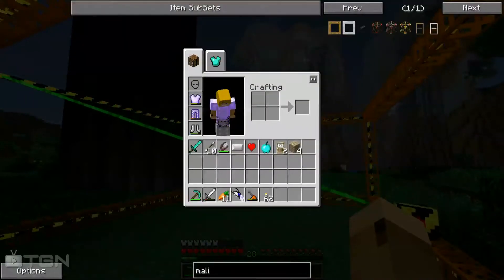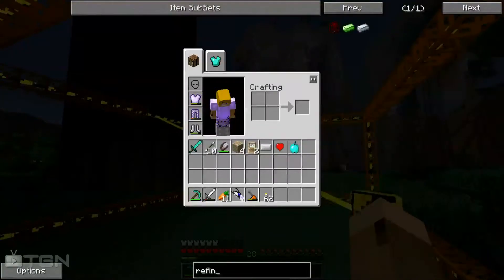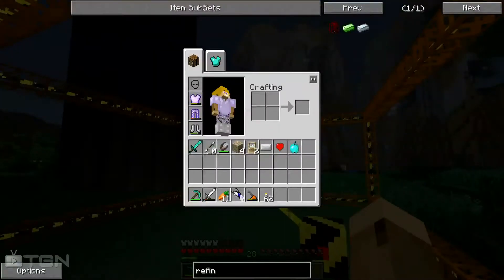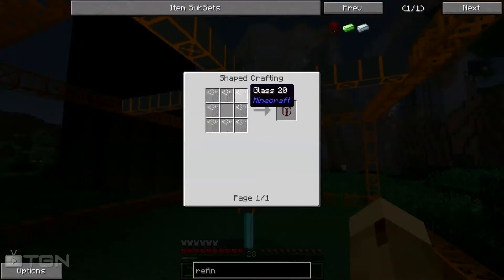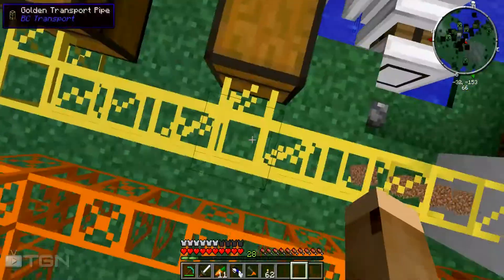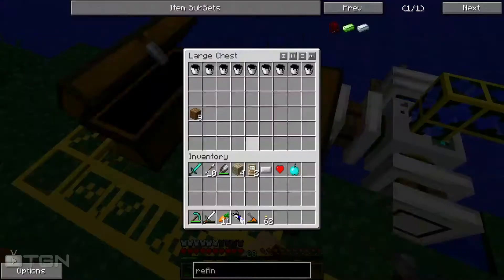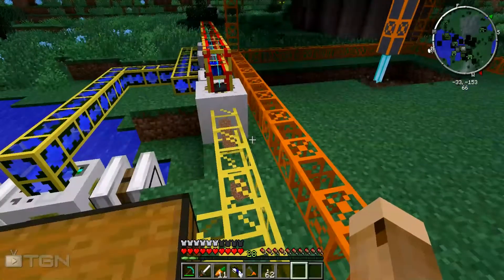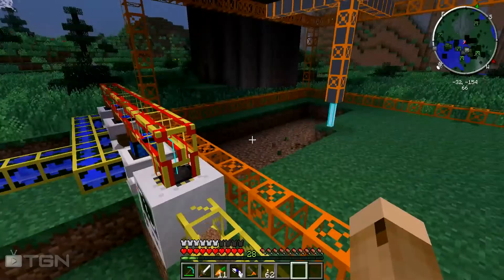Let me look up how to make a refinery. You need a diamond gear and three tanks — tanks are actually pretty easy so it shouldn't be too hard, but I need to set up more stuff for it. It looks like the items do go into the chests — cool, everything's running good.